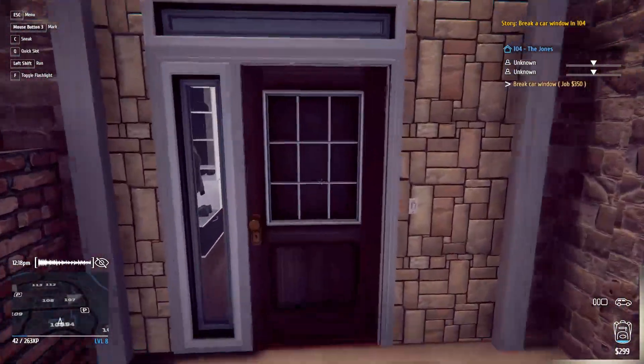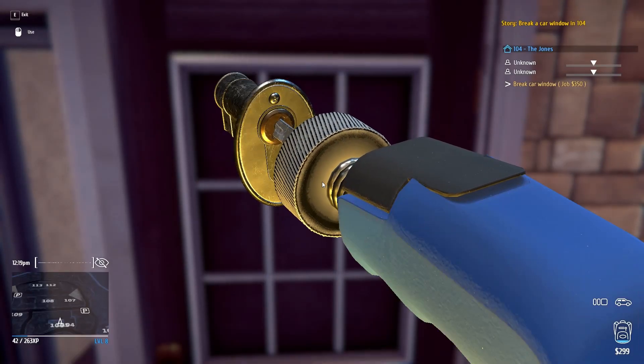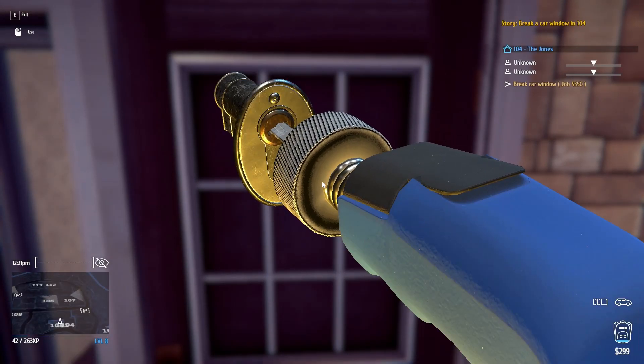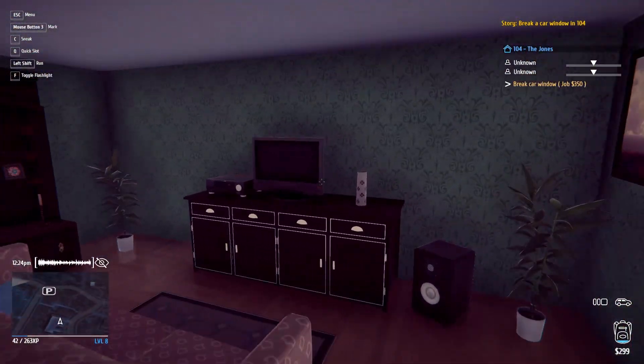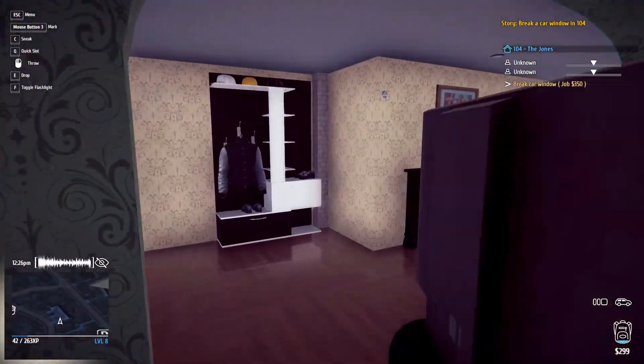For 104, pick the front door. On the right will be the TV. Take it back to your car.